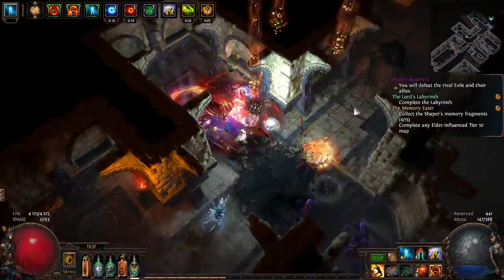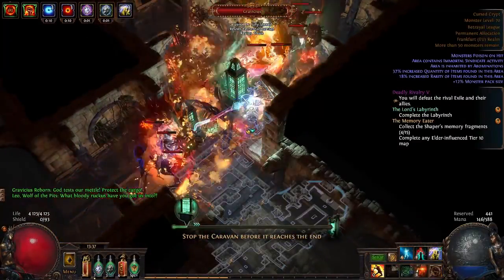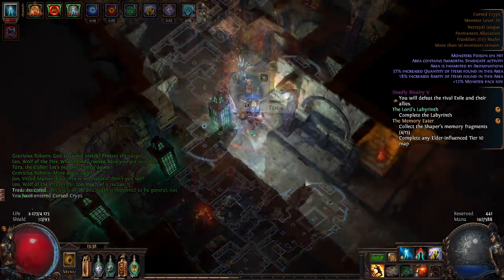Hey guys, Merry Monday or Tuesday or whichever day you are watching this. So I had this build idea to make a double cast-on-crit build, but it did not work the way I hoped. So this is not a build guide video or anything — it's just a build idea and maybe it has some kind of potential.